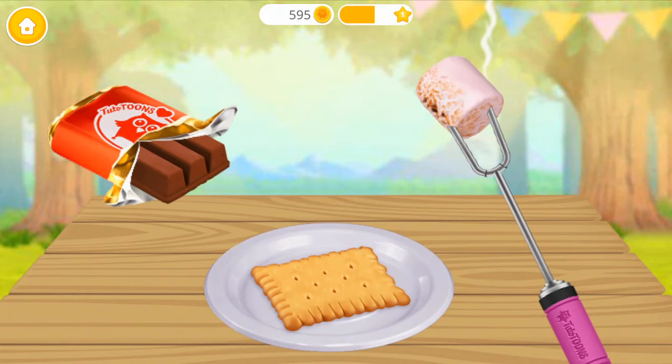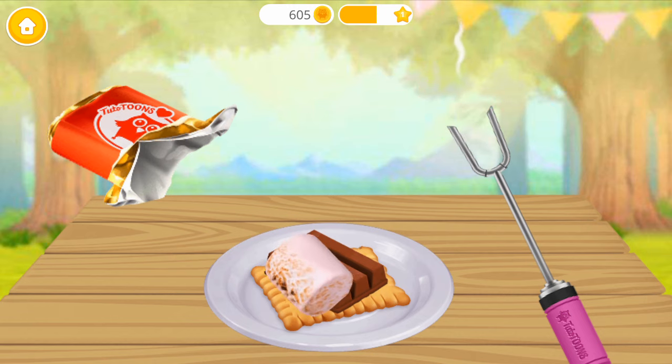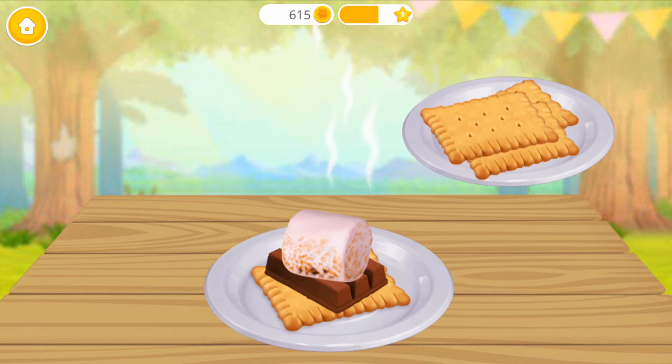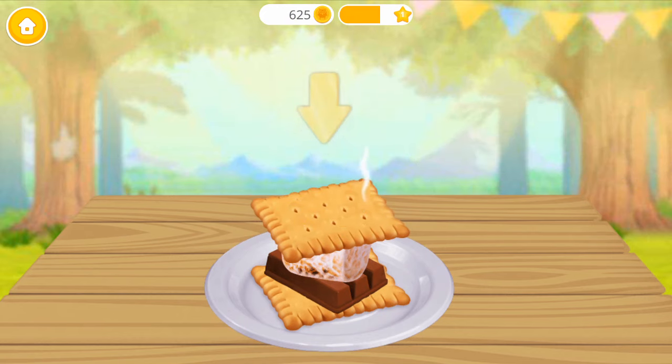Wait for a few minutes. Awesome! Now set the chocolate and marshmallow on the cracker. Place the other cracker. Press it down.